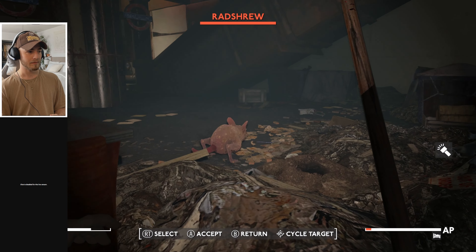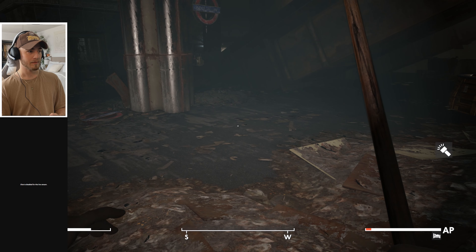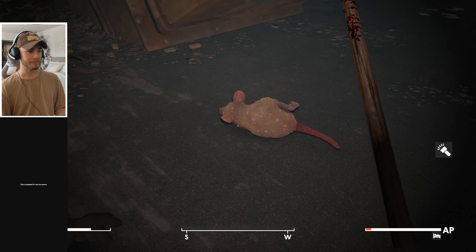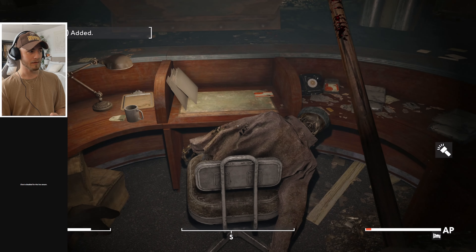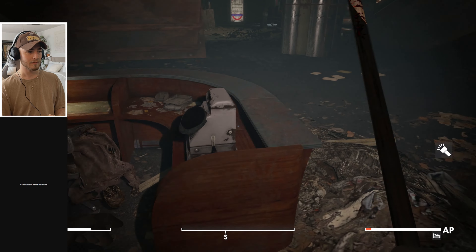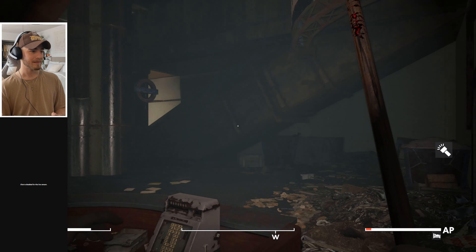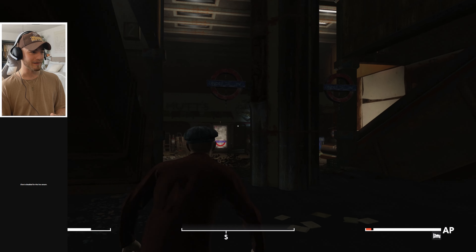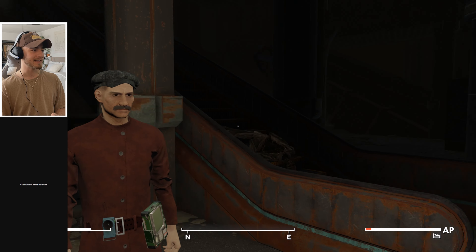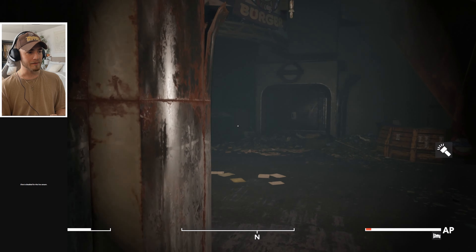Either lockpicking first or Lone Wanderer. Hit a rat before it hit me — these things are scary. More bobby pins and tickets. Wait — is that a Pip-Boy case? Yes it is! We need a light source. Arthur freaking Shelby! It's pretty close — I should have made him look older, but I like it. There's a door down here, novice lock. Can we go up? Yes! This leads to London.